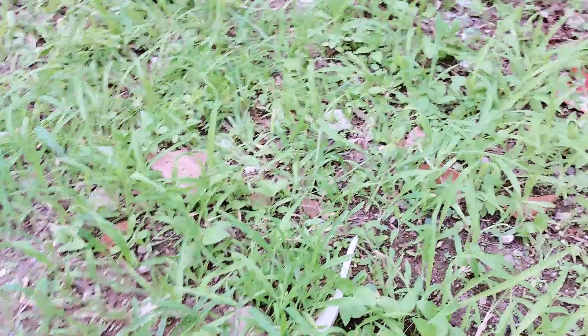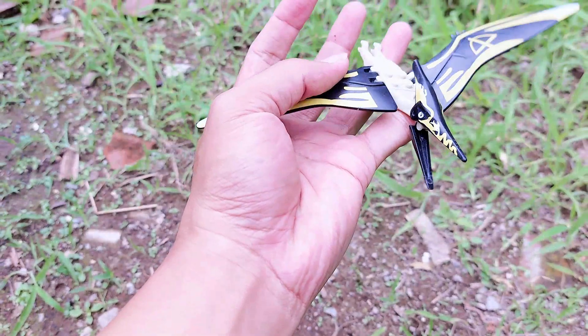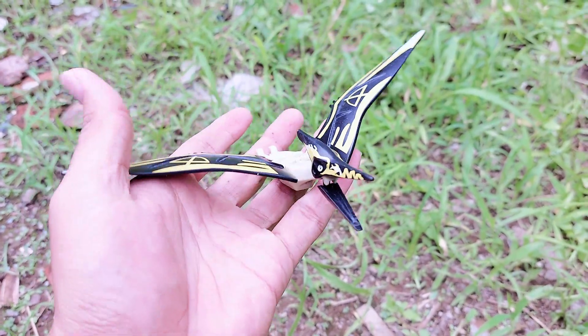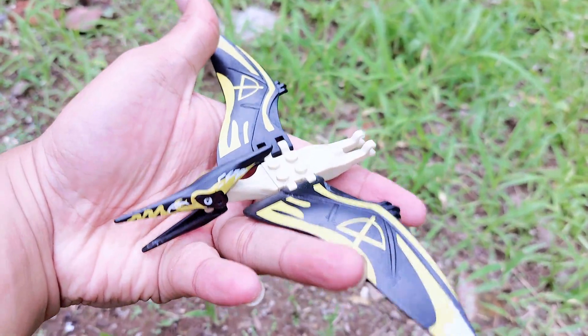All right friends, let's find the other toys here. Wow, many grass here! There is a Lego Pteranodon. Look, this is Pteranodon — Pteranodon can fly so high. It has two wings.